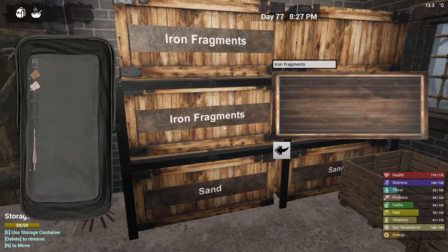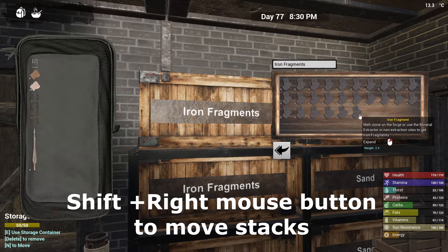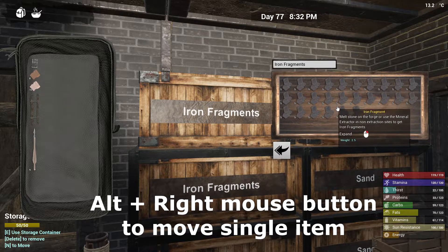So we're going to start with moving items. Before, it used to be that you would have to hold alt and right mouse button to move things. But now if you hold shift and right mouse button it will move items in and out. The alt right mouse button now brings one at a time.